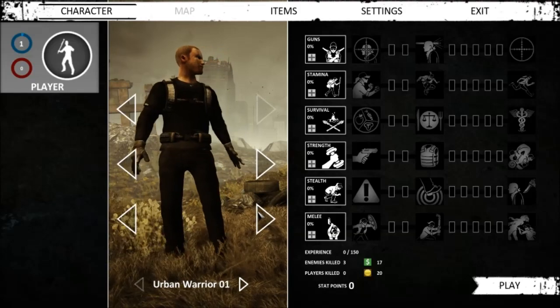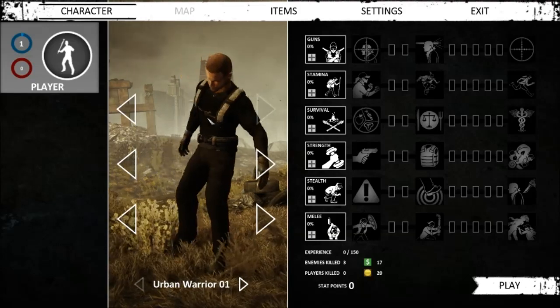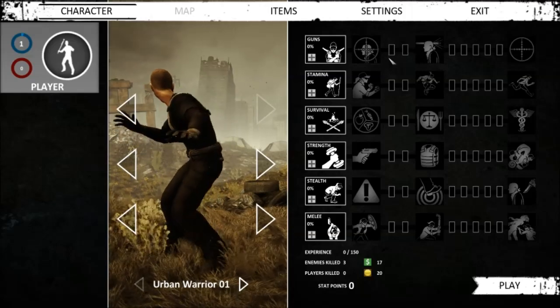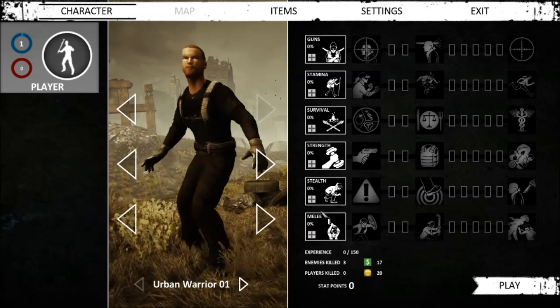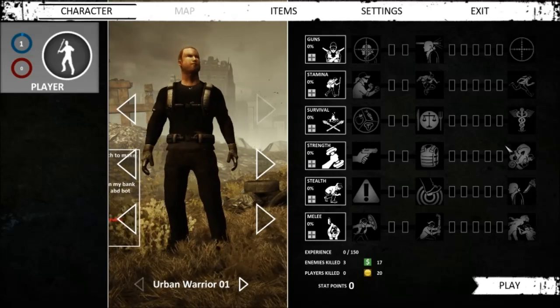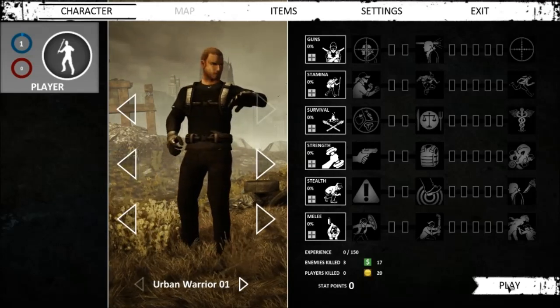The character creator — this is still in beta, just so you guys know — so there's really not a whole lot of options as far as your characters go. But you do have a cool talent point system. So as you level up, you can choose to throw points into melee, your stealth, your strength, survival, and then you break into all these other categories, which I think is pretty cool. So let's jump right into some Nether.